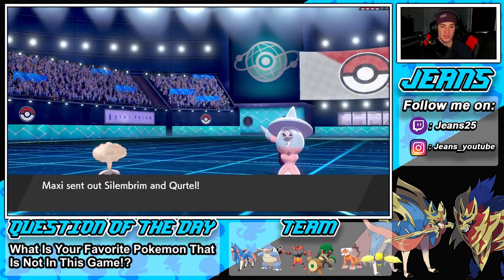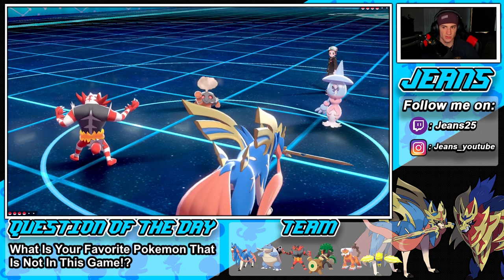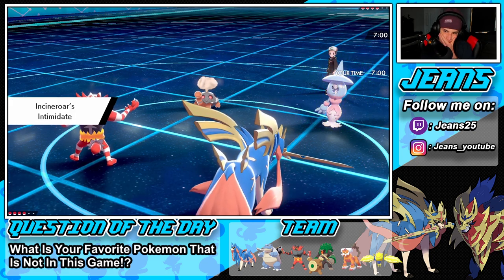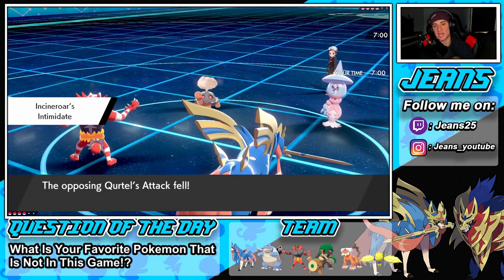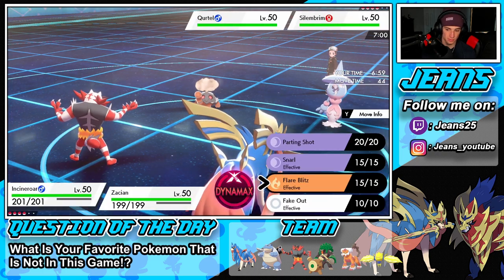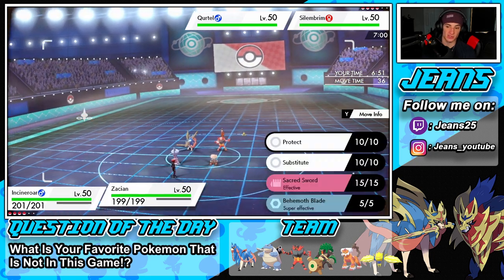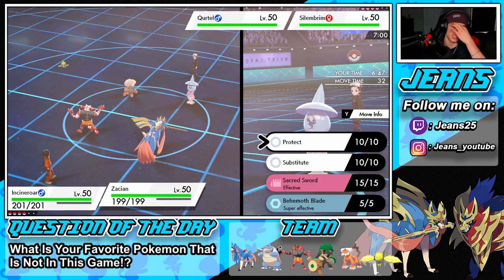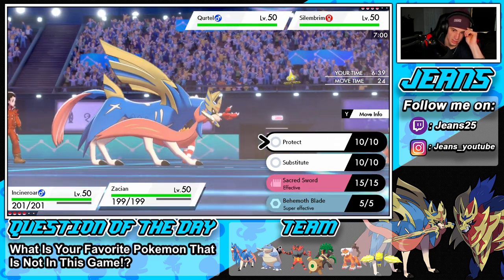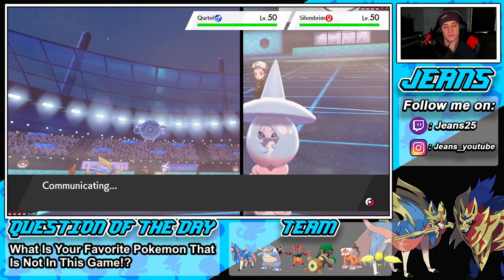He goes into Hatterene and Torkoal — alright. I'm going to roll out with Zacian and Incineroar. I could Snarl and Behemoth Blade, or Fake Out Torkoal and go for a Behemoth Blade since Drought is out. I'm thinking Fake Out and protect — have Incineroar eat up an Eruption, I block with Zacian, then Behemoth Blade to take out Hatterene next turn. I don't want it to be Focus Sashed, but I think this is going to be fun.